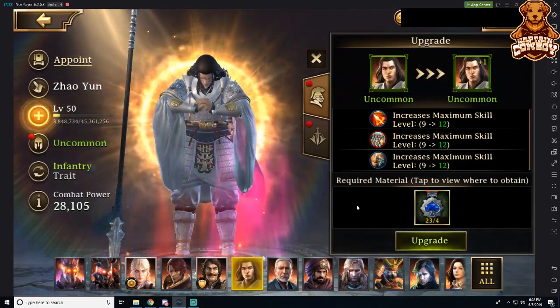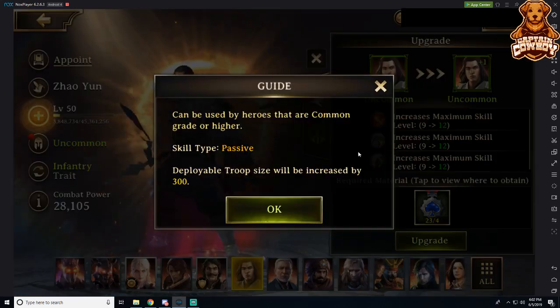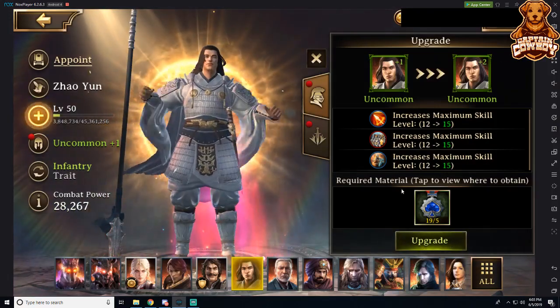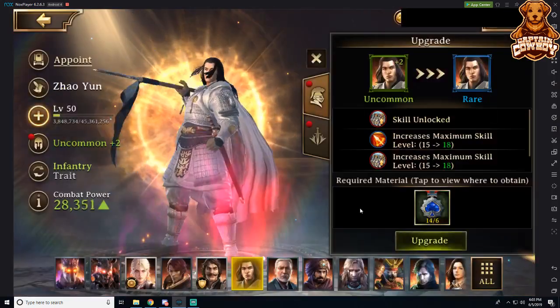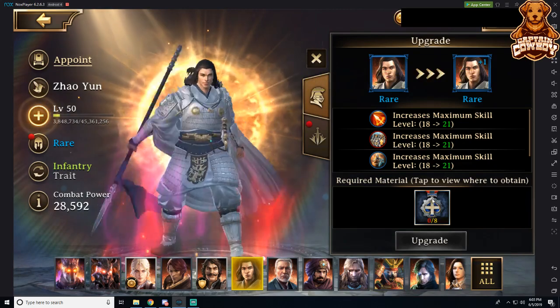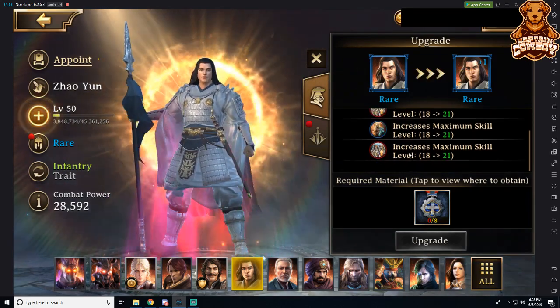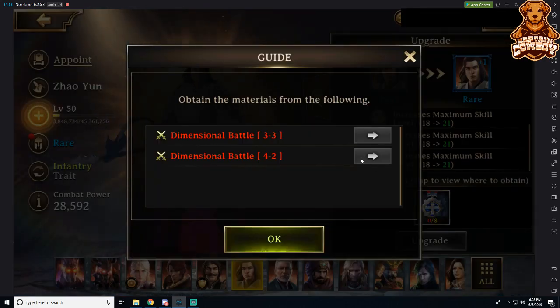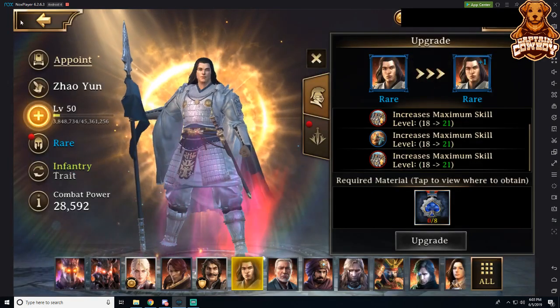Now we've moved into the uncommon realm. We have a new skill that automatically went up to level nine for max skill. Now we're uncommon plus two, and let's move into the rare realm. I don't have any rare materials, but I have a couple of new skills and a much higher maximum skill level. If I want to get these materials for free every day, when I spend my daily DP I can go directly to those battles — if I had completed them, that's exactly how I'd accomplish that.